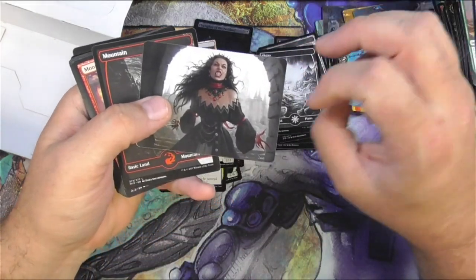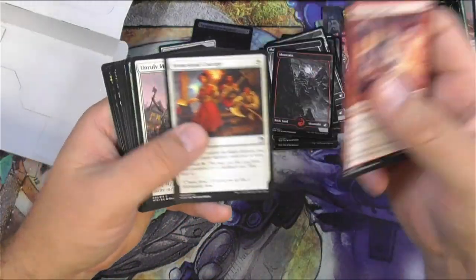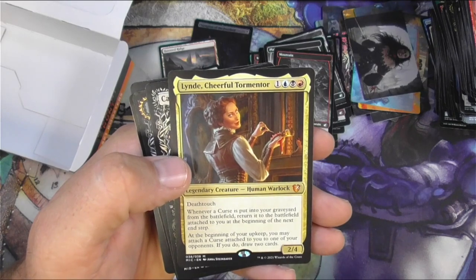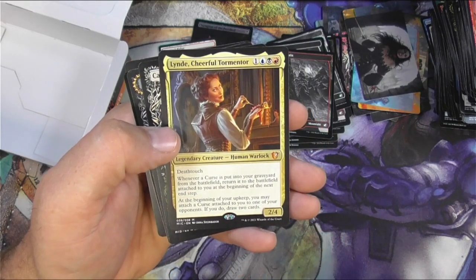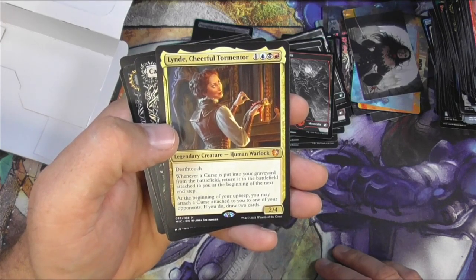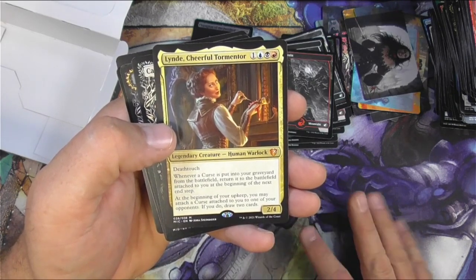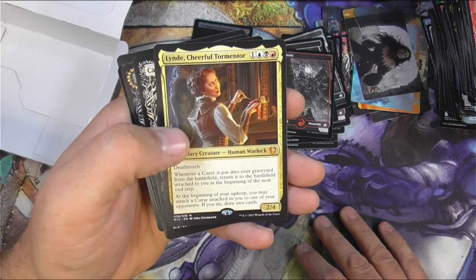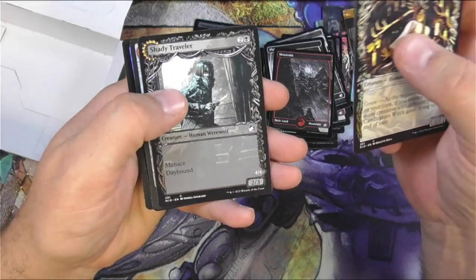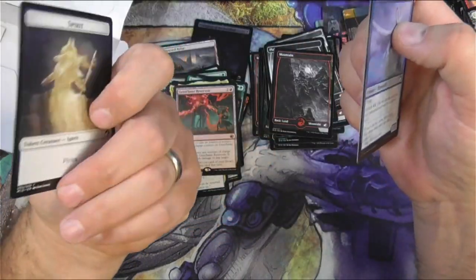Feels like a pretty good box. Look at her go — Darren Stinger. Lindy, Cheerful Tormentor — man, she's super creepy. Death touch, and whenever a curse is put into your graveyard from the battlefield, return it to the battlefield attached to you. At the beginning of your upkeep you may attach a curse attached to you to one of your opponents — if you do, draw two cards. A little curse shuffling — yeah, look at her, she's doing some nasty business with that doll. Creepy. Shady Traveler, a Geist Flan Reservoir, a Foil Gale Drifter, and a Spirit.